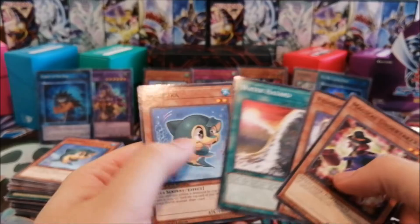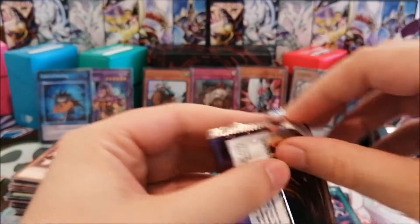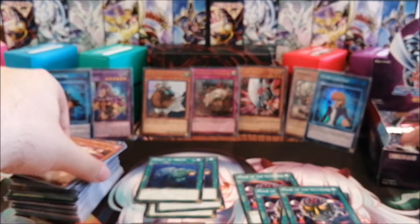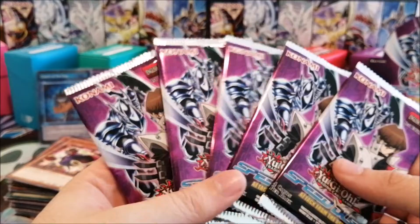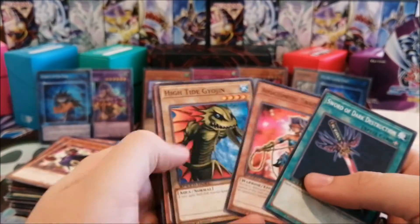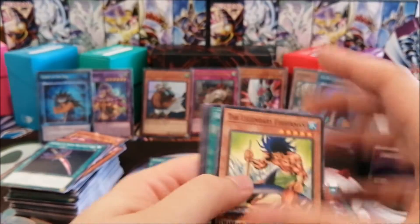We have four supers, three ultras, and about five packs left. I still haven't seen Spirit Ryu yet, which is kind of weird. Let's keep going — maybe we'll find it, maybe we won't. Come on, let's get that Ryu Senshi! I'm pretty sure Spirit Ryu will be a foil, but let's hope for the best.